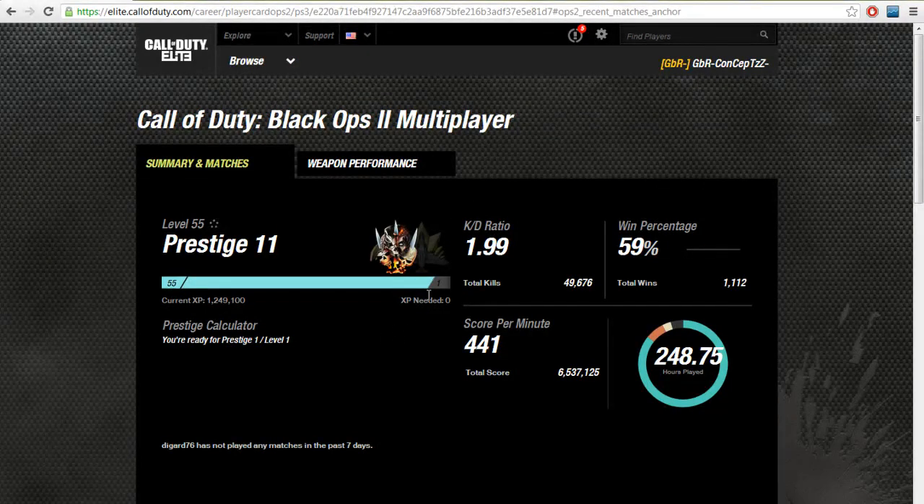He's gone to a new account because he got reset on the leaderboards, which is why he hasn't played in the last 7 days. His win percentage is 59%, not so great — better than mine probably, but for someone who plays all the time that's his win ratio. His score per minute is 441 — anything over 400 I would say is a good score per minute.